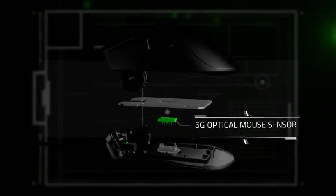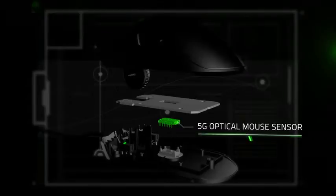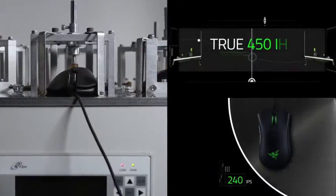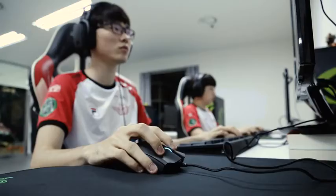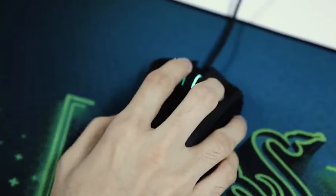Secondly, our 5G optical mouse sensor features the world's highest native tracking speed of 450 inches per second — that's 30% higher than any other sensor in the industry. No matter how fast our esports athletes move their mouse, every single motion will be captured.